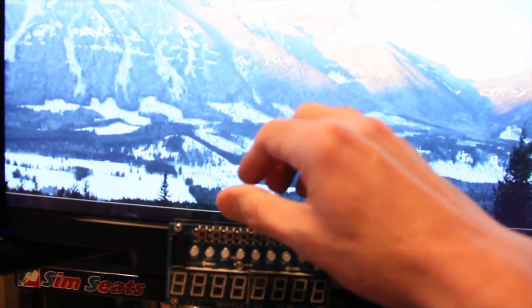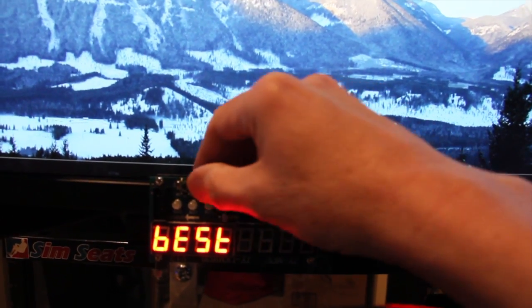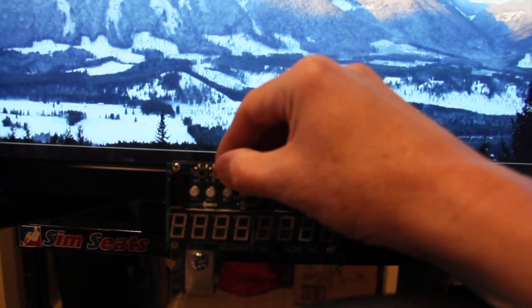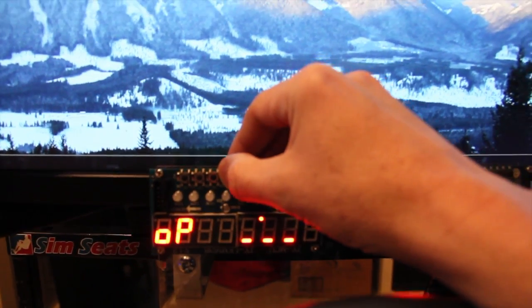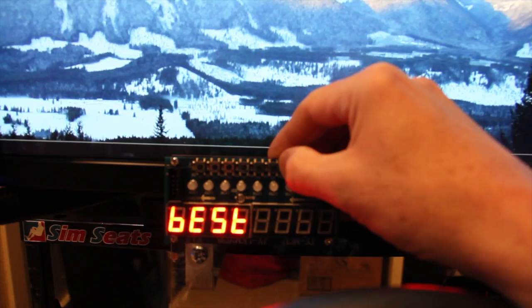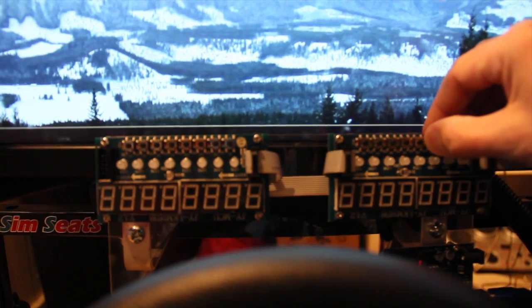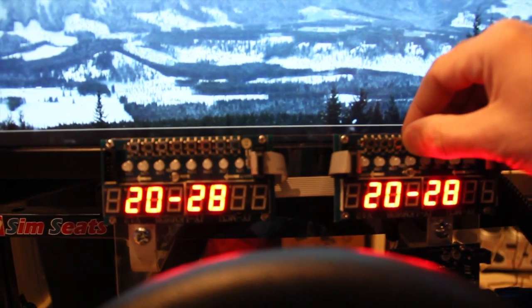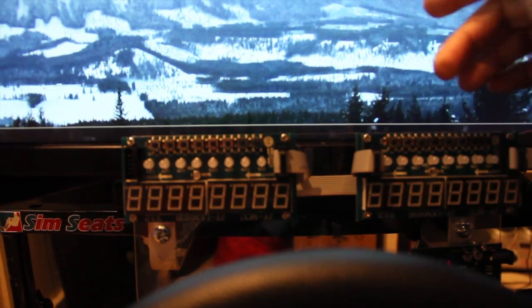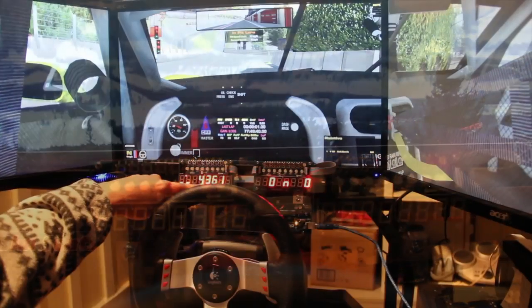Notice there are some buttons up here that do different things that we'll show you later. Delta times from your best time, concession, your best absolute lap, time remaining concession — these don't work right now because there's no data in them. But all these buttons are programmable to do anything in the sim, and you're putting the RPMs here.